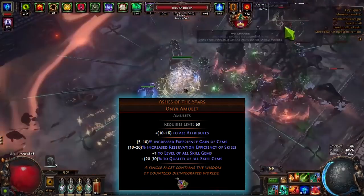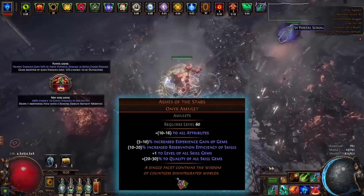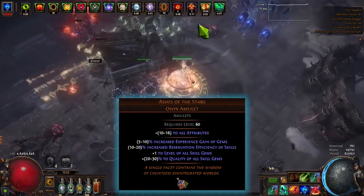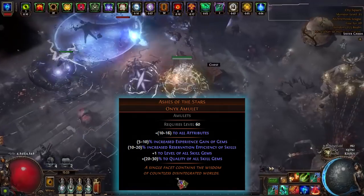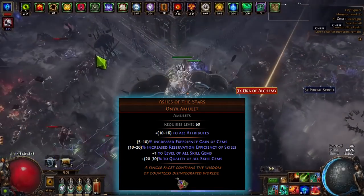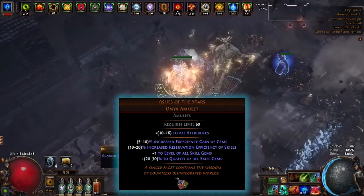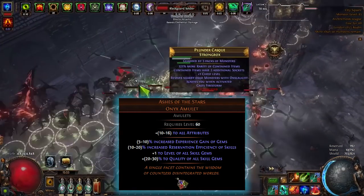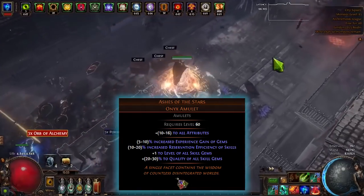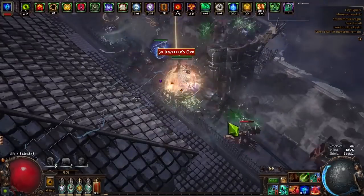For impale builds, there's a Divergent Ethereal Knives alternate quality that provides additional impale chance. Combined with Ashes of the Stars you get about 1 million extra DPS, but you'll lose projectile speed which lowers mapping speed. Consider swapping to Divergent EK at bosses for that extra million DPS. This build doesn't reach 100% impale chance — it's very hard to do on a spell impale build since that mechanic barely exists.